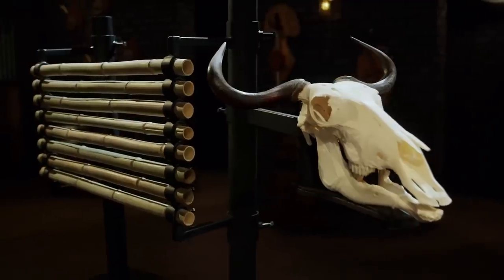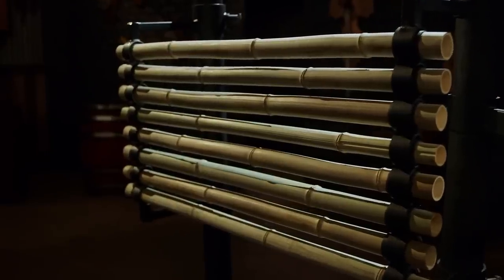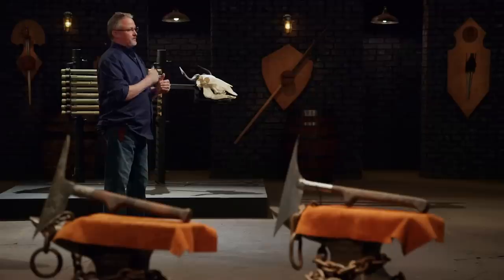All right, gentlemen, welcome to our strength test — the bamboo and skull chop. You get two totally different materials here: the springy bamboo that likes to bounce things back, and the skulls that like to break edges. So we're going to test both ends and the overall construction of your Headhunter's Axe. Jordan, you're smiling, so you're up first.